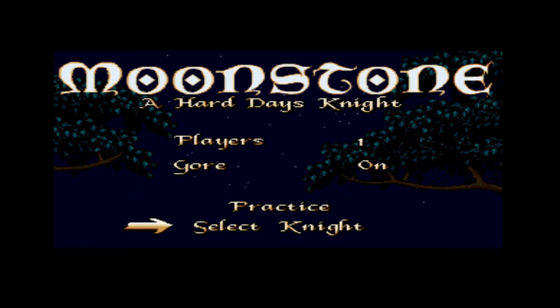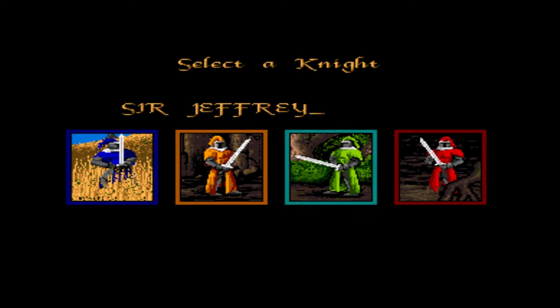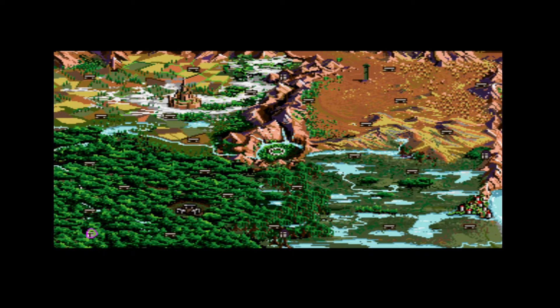We will select a knight — peace, Sir Jeffrey. I'm going to move so you can see my little character here. It's kind of turn-based movement — I meet another knight and get to fight him.